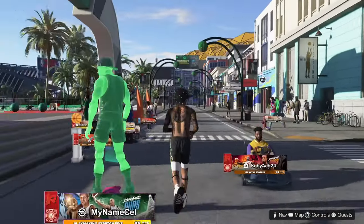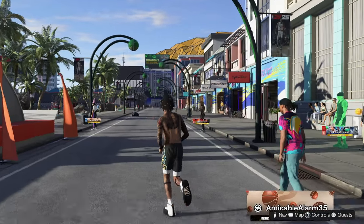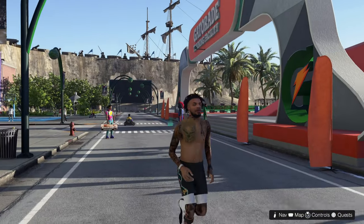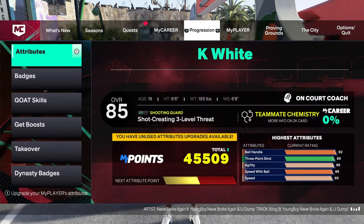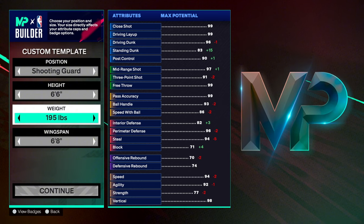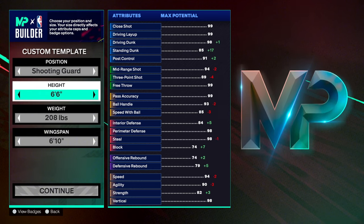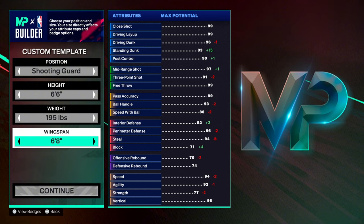Now I'm about to show y'all the animations and the jump shot, but first let me make this build verbatim. I'm gonna create the build so y'all can see the overalls and everything. I have him as a shooting guard position, 6'6 height, 190 pounds. I want him at shooting guard because I'm trying to get the best defense out of him.